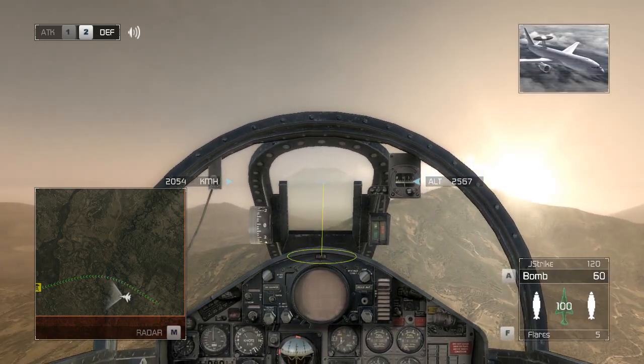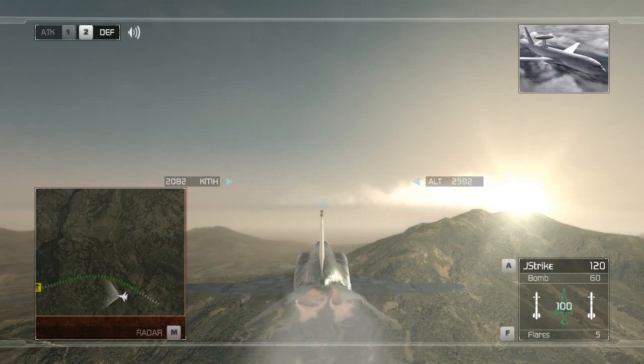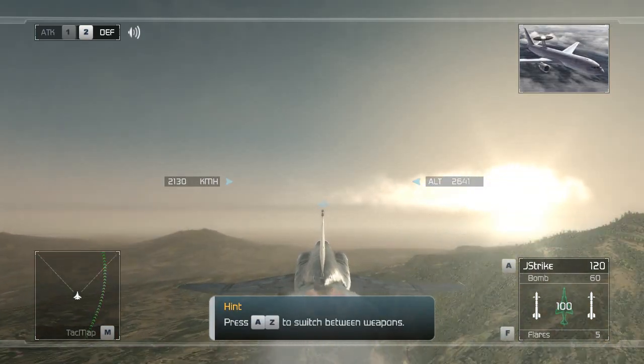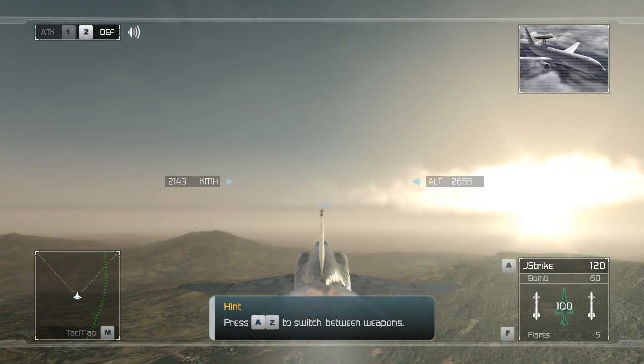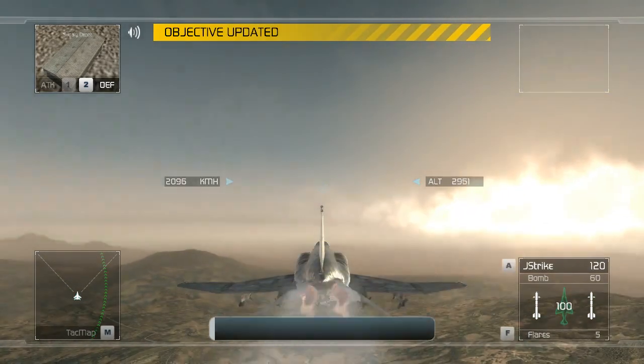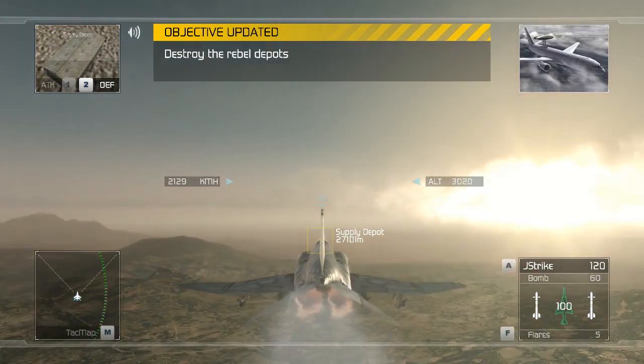Reaper Flight, remember to engage the enemy ground targets with freefall bombs. Save your missiles for airborne targets. Align the reticle with the ground target and release the bomb — that'll guarantee a hit. No need for a lecture, Oracle. We know what we're doing. The rebel depots are now updated on your ERS tech map. Good hunting.